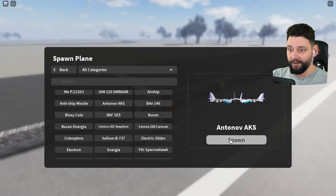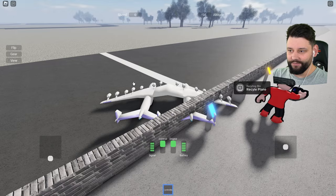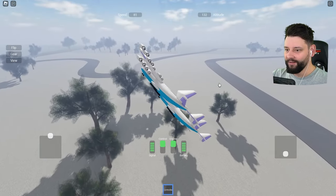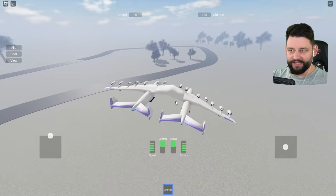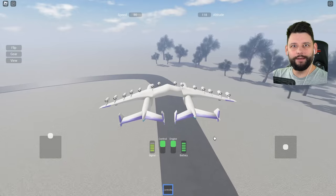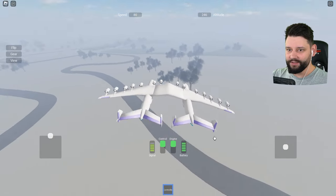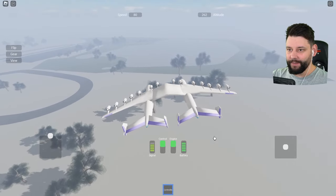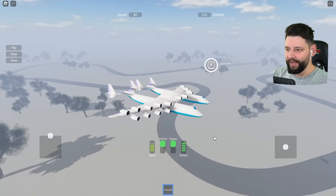The Antonov — what is going on with that? Let me change the view and up the throttle. It's two planes in one! Is this legal? Does this plane exist in real life? I've never seen this. Two planes in one — I am perfect with this. My speed is not the best though — it sticks to 80. I want to go faster!